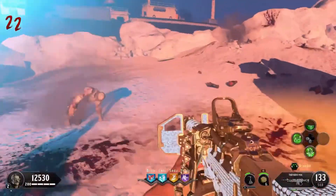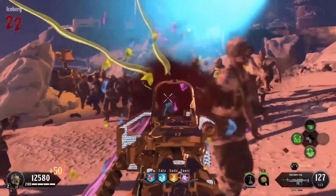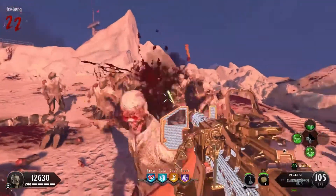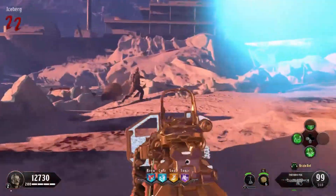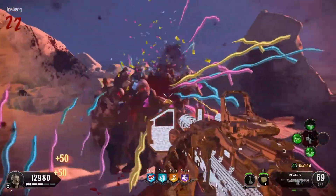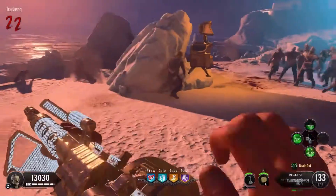At the halfway point, next we have Tag der Toten. It has a nice casual experience but doesn't have a lot going for it. It is one of the best maps if you're not looking for a lot of special zombies and just want to get Pack-a-Punch really quick. It obviously just looks better than Call of the Dead, so bonus points for that.